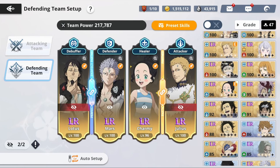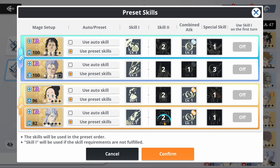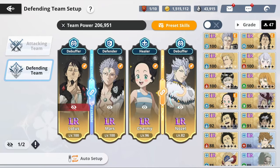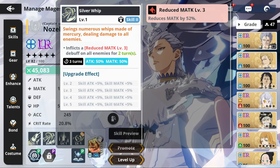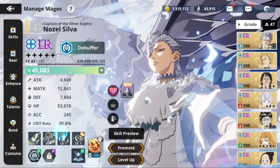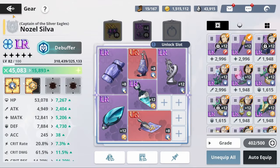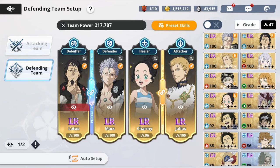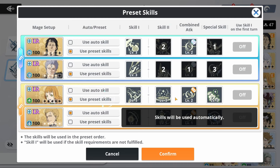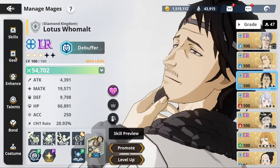If you're missing one of these units, you can replace someone with Nozel. Make Nozel do his ultimate and then his skill 2, because his skill 2 reduces magic attack — which is really good in this current meta since everything is doing magic attack: Noelle does magic attack, Julius does magic attack. His ultimate also lowers damage by 34%. Build Nozel tanky but give him a little speed so he outpaces Lotus, because Nozel needs to cast that debuff immediately. You can also replace Charmy with Season 1 Mimosa — use ultimate then skill 2, and build her similarly to how you build Lotus.